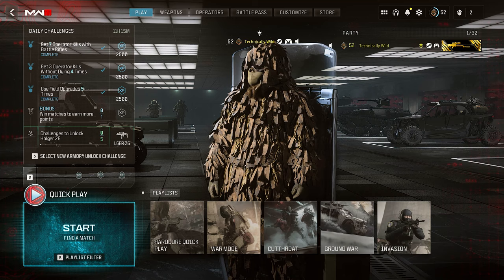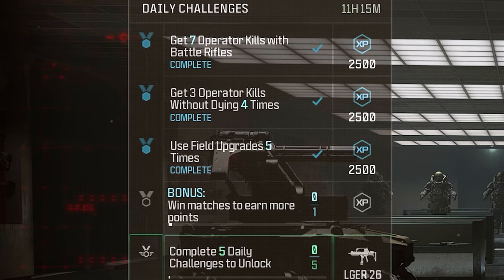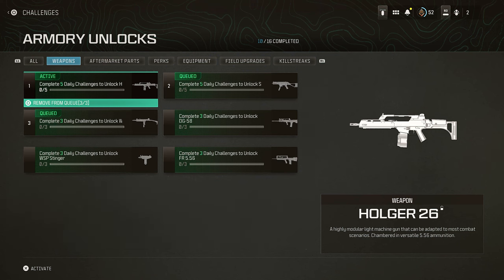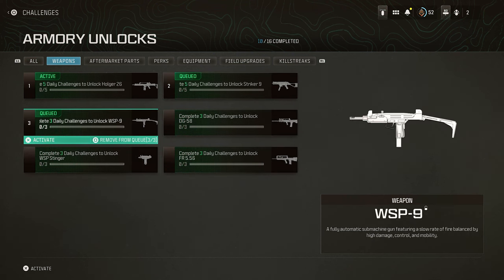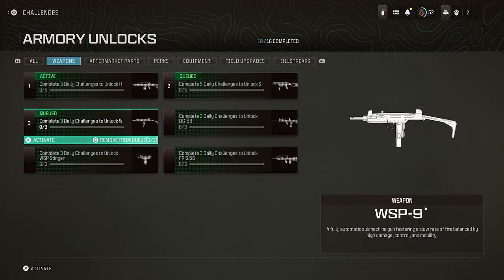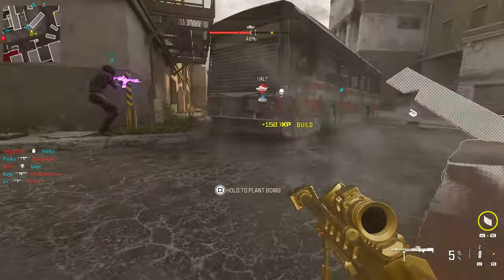However, once you've completed all three of your multiplayer challenges, you can then get extra challenges completed — all you have to do is win matches. For each match you win, that's another completion towards whatever you're trying to unlock. In this case, it's the Longbow and KV Inhibitor sniper rifles, because the CAT AMR is the only one you unlock via level. Really annoying, but it's what we have to do to unlock all three weapons.